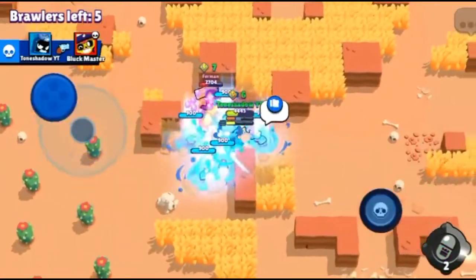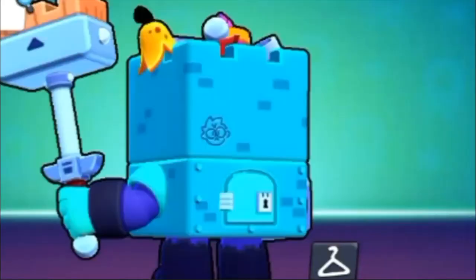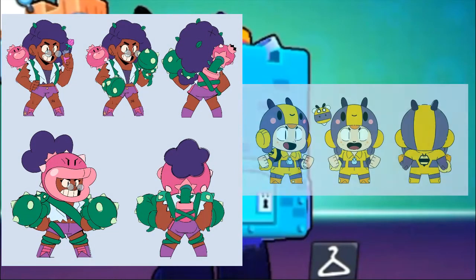Now for History Time — hey, it's Itty J here doing history time since Tone Shadow's voice isn't great, and I may sound different, bear with me. Anyway, Ash came out in the Once Upon a Brawl update, and the thing on his back is Paul. Paul is an artist who has done a lot of concept art for Brawl Stars — respect, 100. That is all, back to you Tone Shadow.